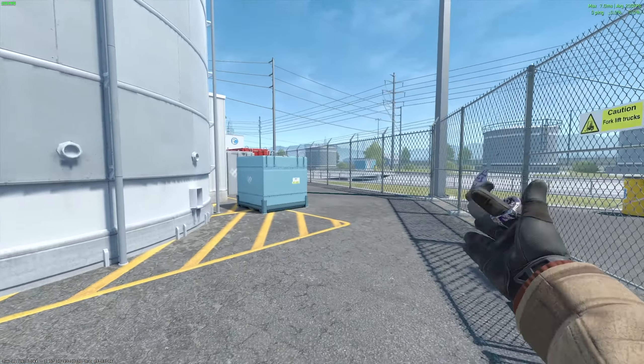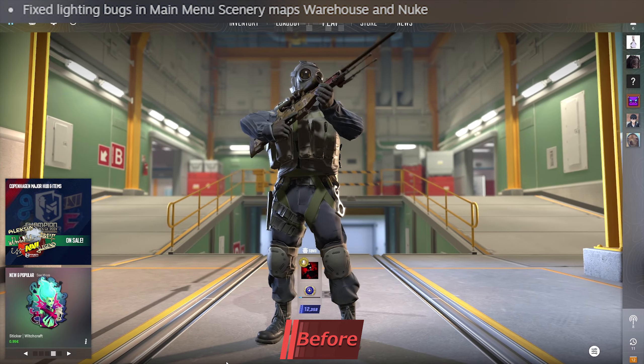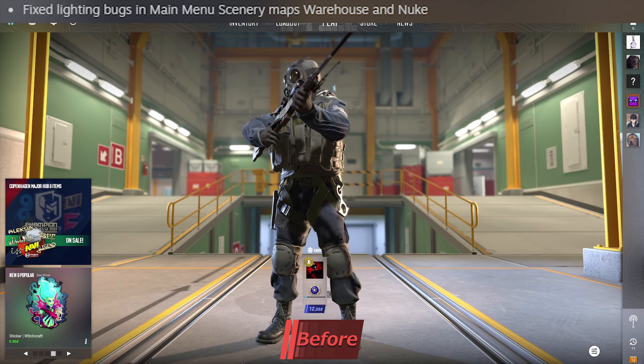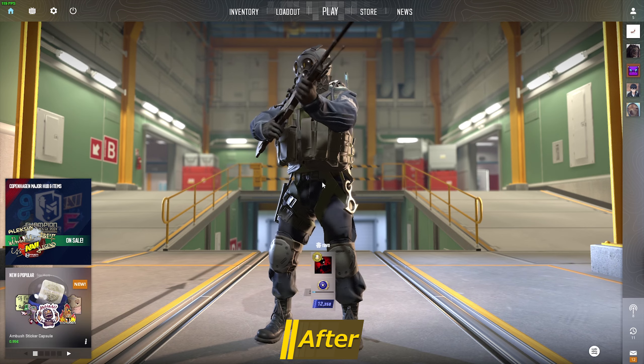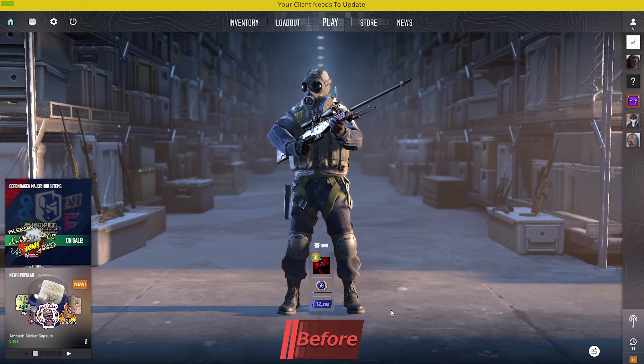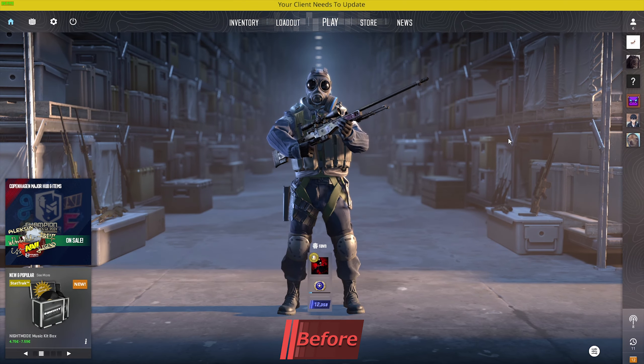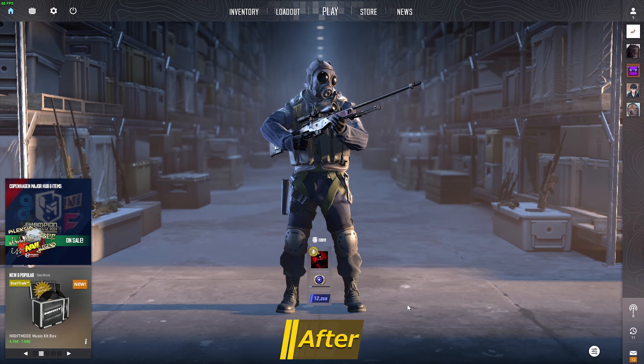We've also apparently received a fix for the lighting of two main menu sceneries — Nuke and Warehouse. I really tried my best to find any issues with both the inspect screen and the main menu ones, but I was unable to find anything, so I'm once again not sure what Valve has done here. If you know anything about either of these two changes, feel free to leave a comment down below — it would be very much appreciated.